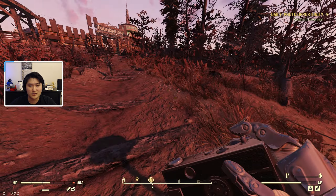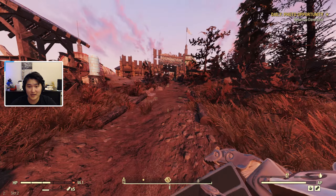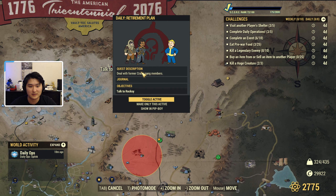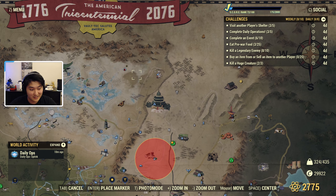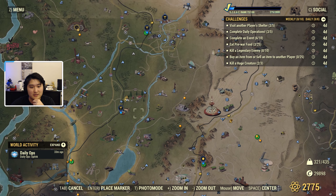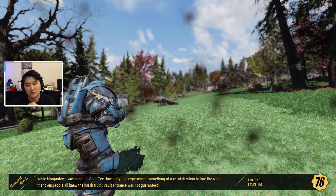Those are pretty much the two dailies you can do without sacrificing any other reputation. If you want, you can also do the raider quest called Retirement Plan — deal with a former Crater gang member. The quest takes you to a location where a former gang member is. Talk to them, don't kill them, and convince them to join Foundation. To get that dialogue option you'll need at least eight charisma.